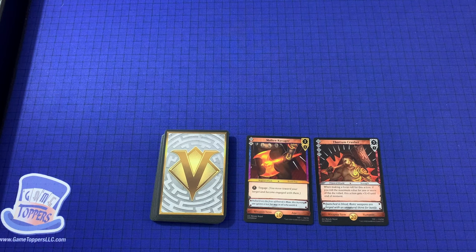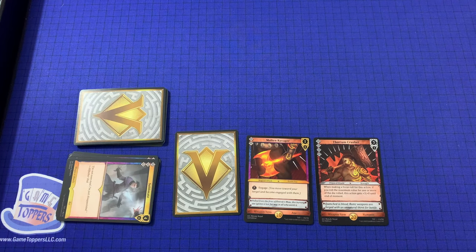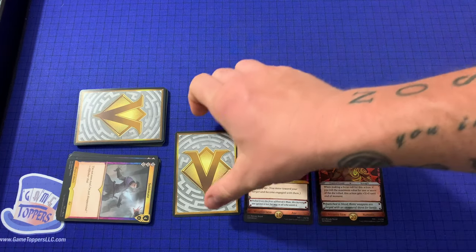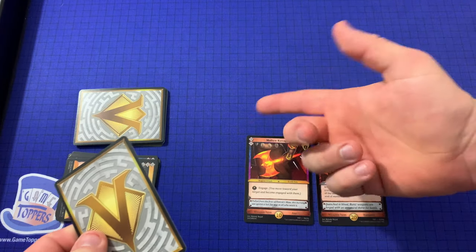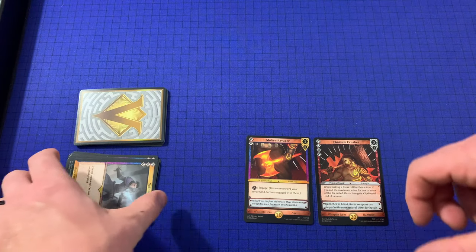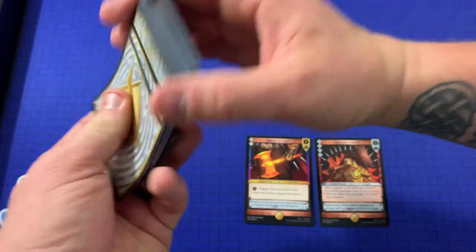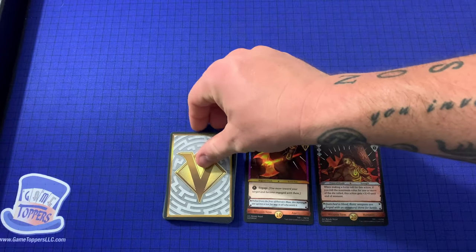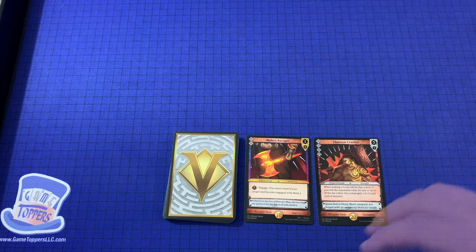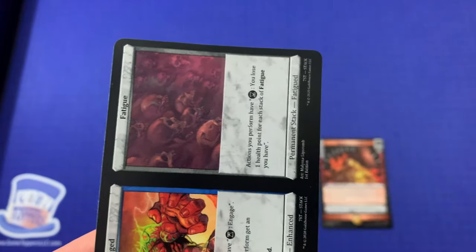During the start of turn step, each player also regains up to their maximum ten action points. If a player ever needs to draw a card and the deck is empty, that player will shuffle the discard pile and the forgotten pile together to create a new deck and then finish drawing their cards. After shuffling and drawing the remaining cards needed, the player also gains one stack of fatigue.